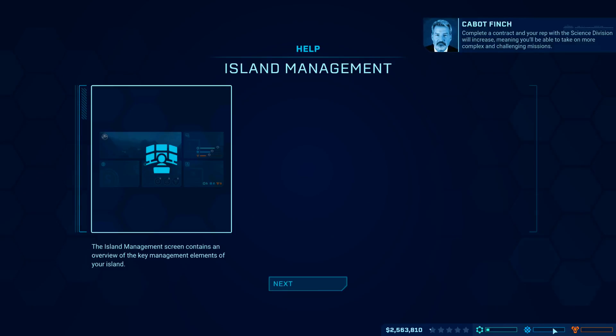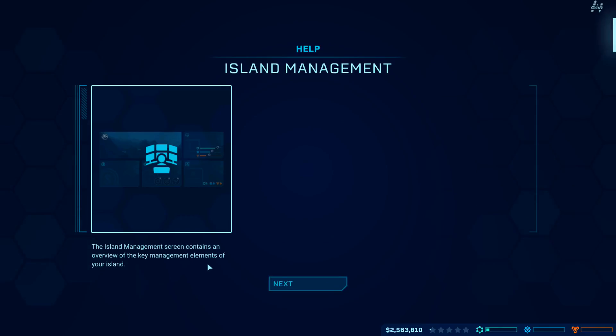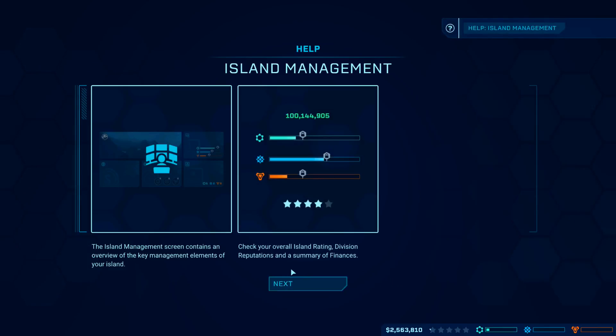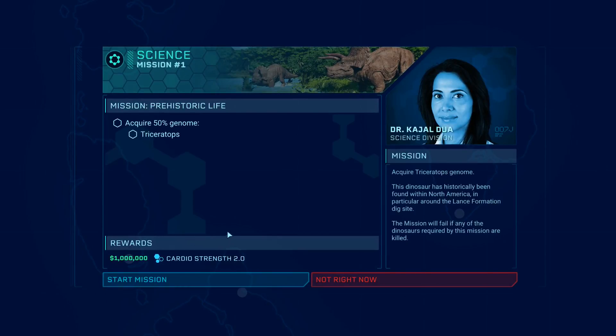Obligations and commitments — complete a contract and your rep with the Science Division will increase. You'll be able to take on more complex and challenging missions. Marketing, entertainment, and security — see the island management screen. On Isla Nublar I made some mistakes and tried to set them right. The island management screen contains an overview of key management elements of your island: your rating, division reputations, and a summary of finances. You can also see mission progress and active contracts for the current island.